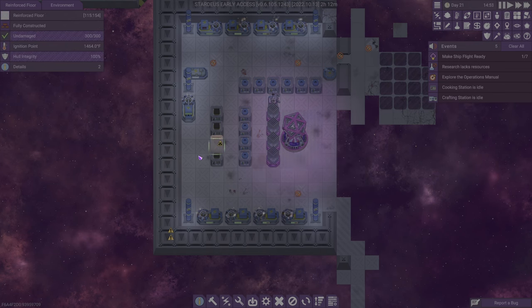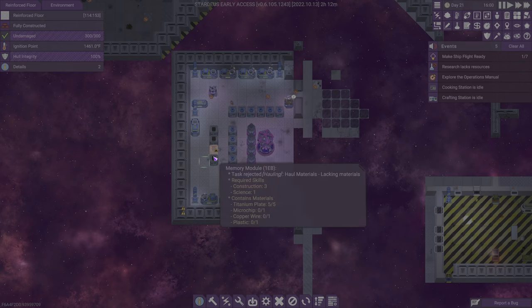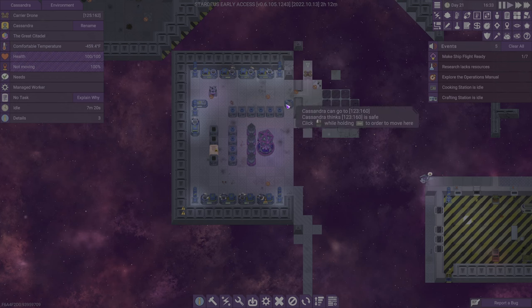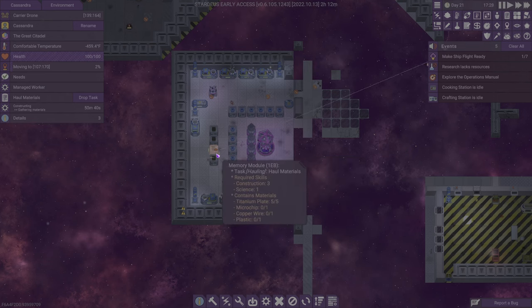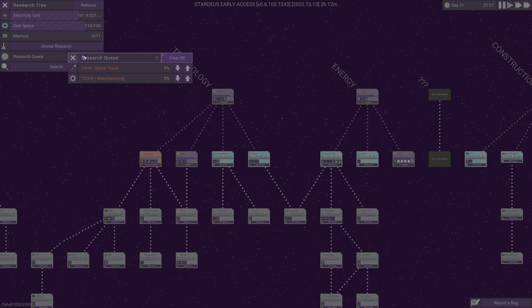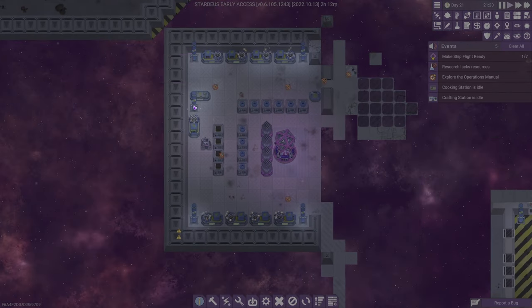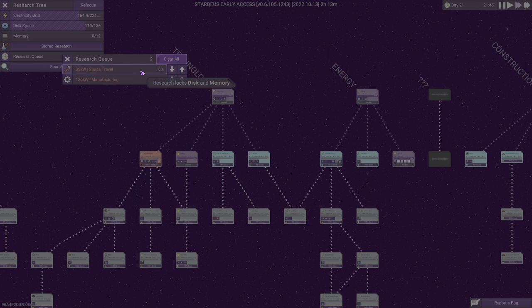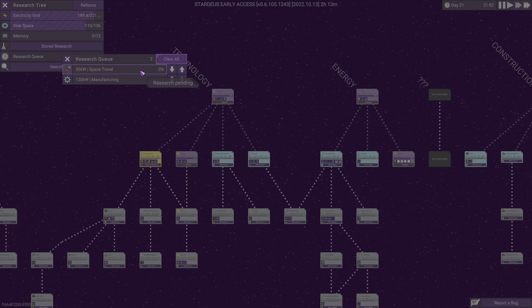Someone finish putting this thing together before I start disassembling, please. What are you doing — can I forcibly reassign? We should have the things, so go ahead and do the things. We got a microchip. I don't know if we have wire, but there's some plastic somewhere. There you go — bot face, McBot Face is going to town over there. I'm so hopeful we can finally do this once we give this guy power. Okay, now we need disk space. Now we're good.